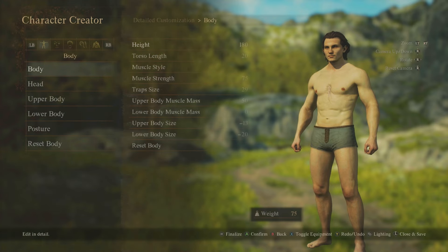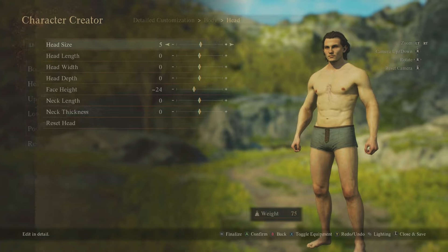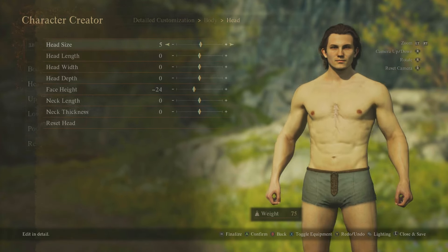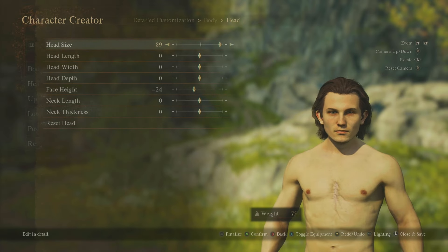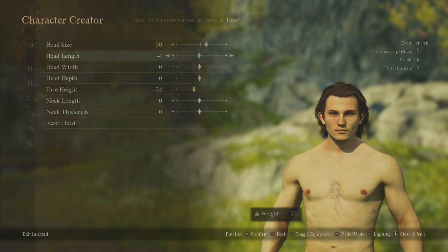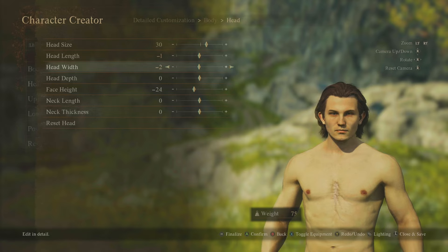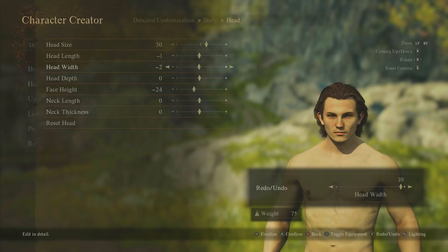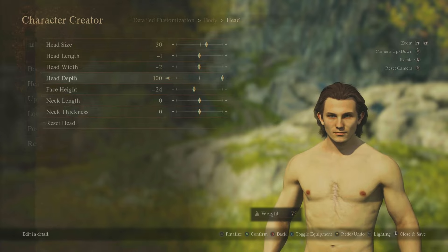Let's go back — we've done the race, now let's go to the head. Head size: we can make it look quite out of proportion. We've got head length, head width, and head depth — interesting to see how much control you have. There's also face height and then neck length.